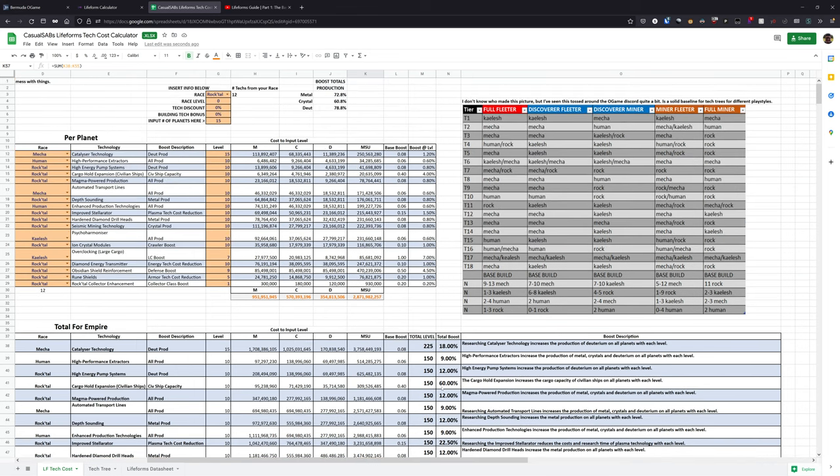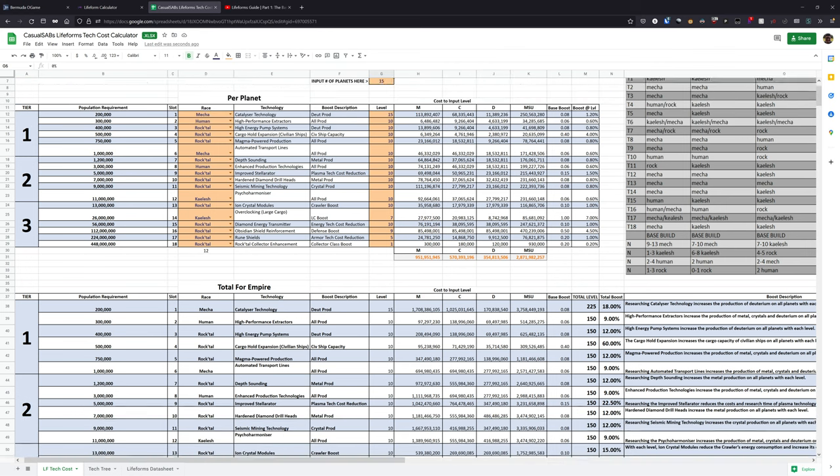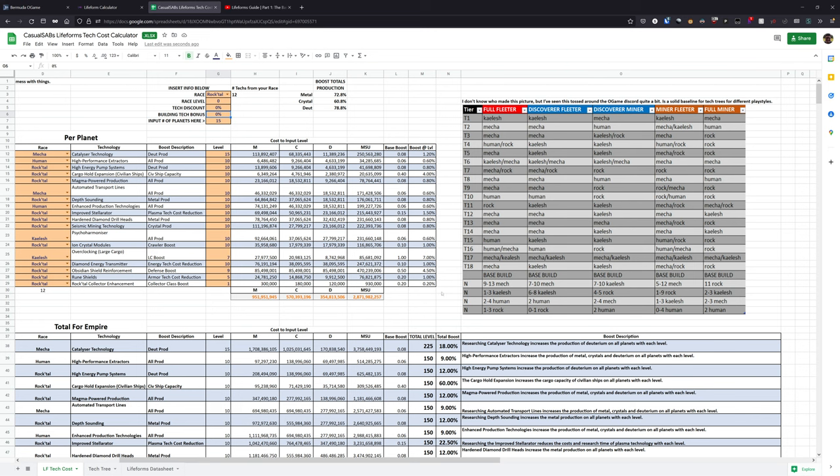For those interested specifically in production boost, there are calculations at the top that tell you the exact benefit you'd be getting from the technologies for your metal production, crystal production, and deuterium production. I wanted to include more but didn't have time. If someone wants to make a copy and make improvements, feel free. Let me show the flexibility you have with the spreadsheet — let's say I want to change over to a different playstyle or just change a couple of these technologies to see the boost I would get.